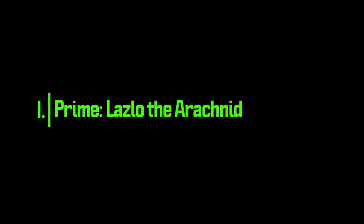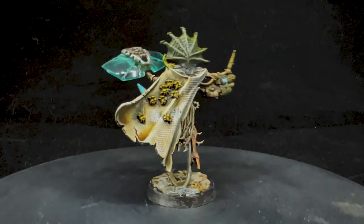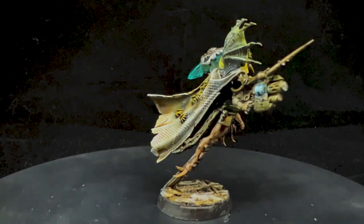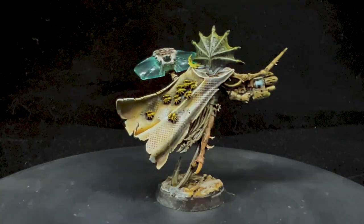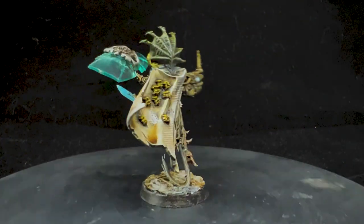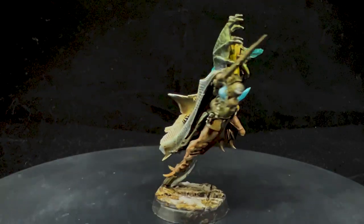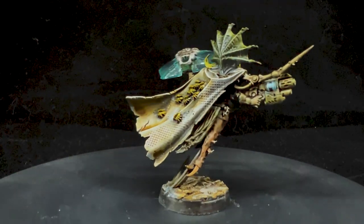First up there is Laszlo the Arachnid. This is the Vansar Prime for this gang. I used the Gang Leader model. I wanted to take advantage of the fact that he had forearms to do a four-armed tech monstrosity — the kind of thing that you might find wandering in the Ash Wastes. He's a bit mutated, a bit enhanced, and I used parts from the Skitarii Pteraxii in order to make those arms, then a bunch of parts from the Vansar kit, and the knife is from the upgrade kit.